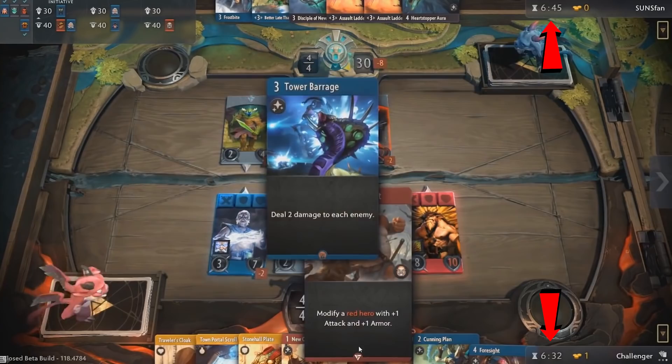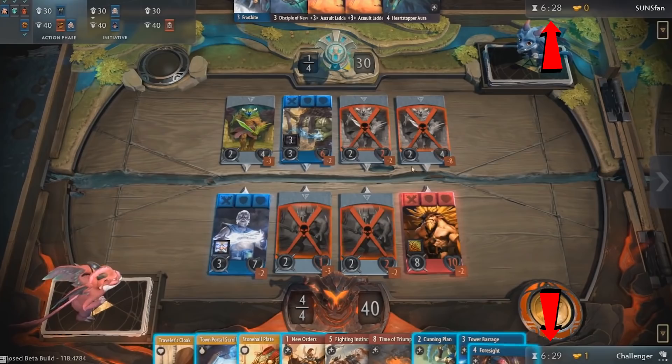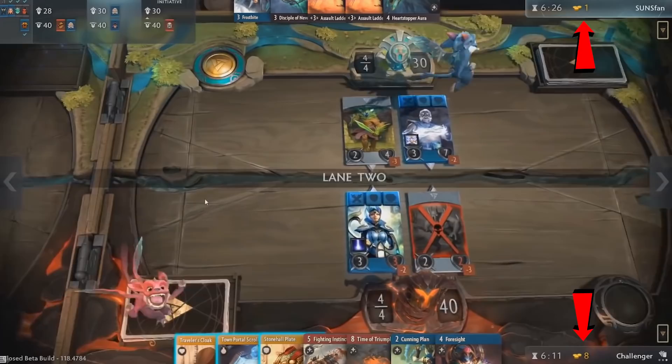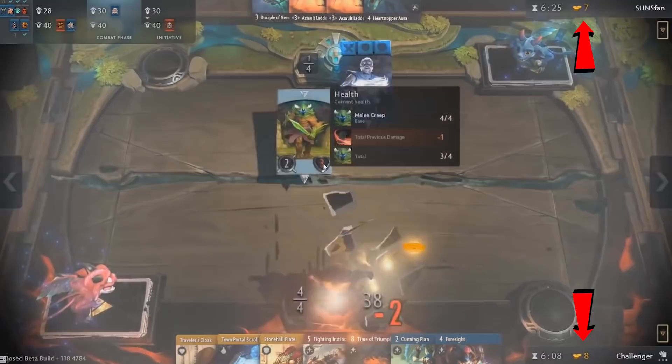Given that each of your turns is roughly 45 seconds to take an action, you need to make sure you don't overthink things. When you have 15 seconds remaining, the game will warn you and start ticking down. Next to the timer is your gold. You get 1 gold for every creep kill and 5 gold for every hero kill. This means you shouldn't throw away your heroes' lives, as it will give your opponent gold. However, you should also not be too attached to your heroes, as sometimes the right play is letting them die so they can be redeployed in another lane.